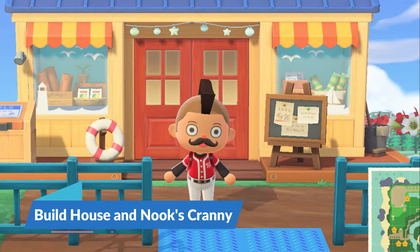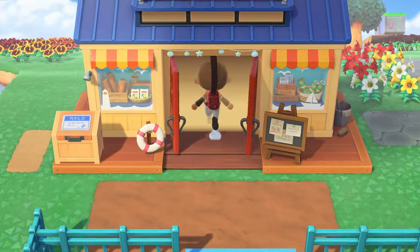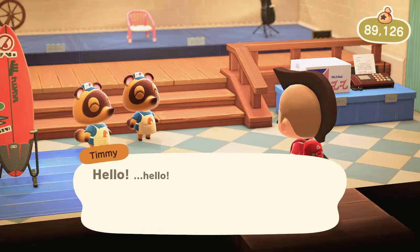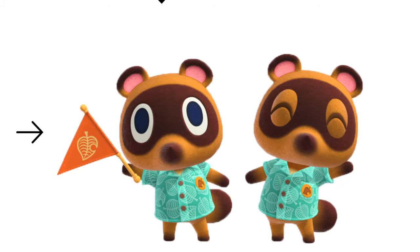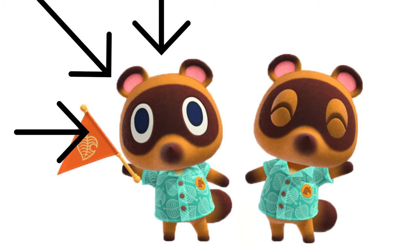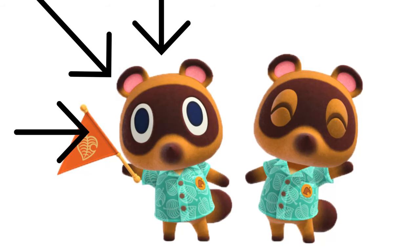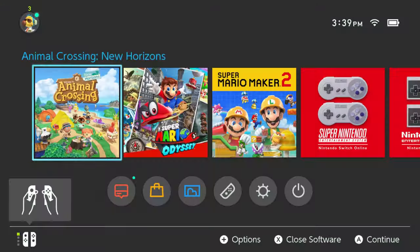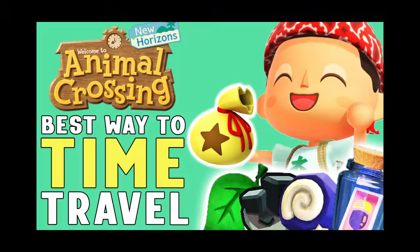Next up, you'll need to build the infamous Nook's Cranny. After you've paid off your debt for the deserted island package, you can ask about upgrading your tent into a house. Then, once your home is finally built, which takes about a day, you'll be able to talk to Timmy about opening a store. After collecting resources for the new building, Timmy will give you the building plot for Nook's Cranny. Once you place it down, you'll have to wait about a day before it's built — unless, of course, you're time traveling.